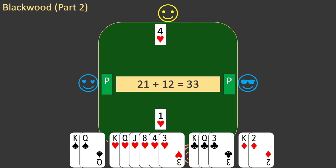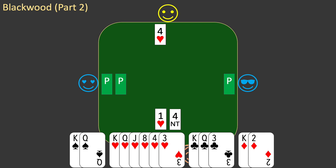You have no aces, so you need partner to have at least 3. You decide to use Blackwood. You bid 4 no trump. West passes. Partner bids 5 hearts, and east passes. You interpret partner's bid. Partner's bid says nothing about hearts — it simply says that partner holds 2 aces. This means your opponents hold 2 aces, so you cannot make a slam bid. You need to be in hearts, but at the lowest possible level. The current bid is 5 hearts, so the only way to do this is to pass. The contract is 5 hearts by south.